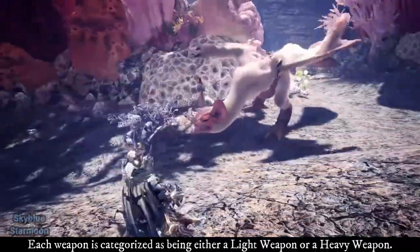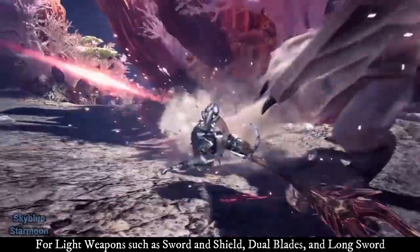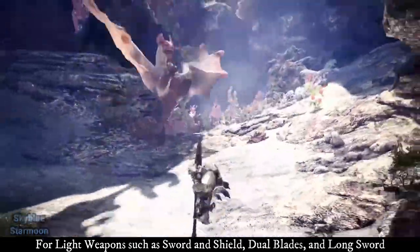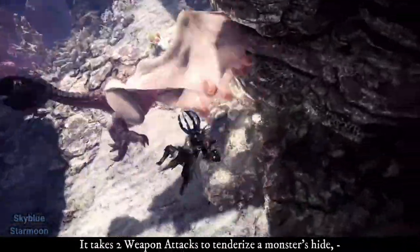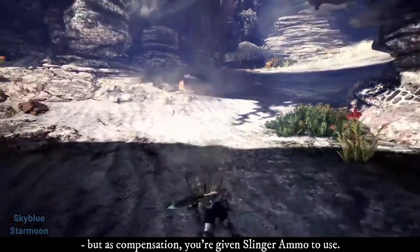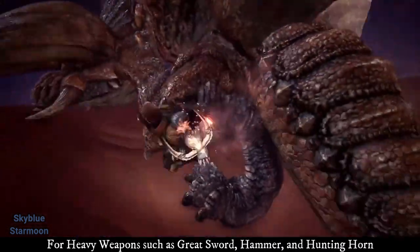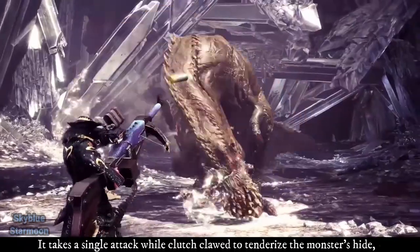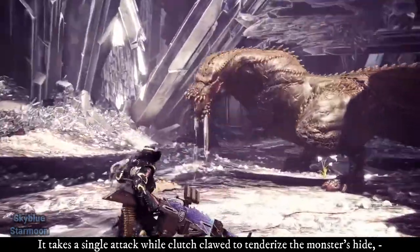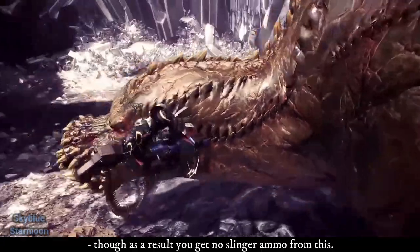Each weapon is categorized as either being a light weapon or a heavy weapon. For light weapons such as Sword and Shield, Dual Blades, and Long Sword, it takes two weapon attacks to tenderize a monster's hide, but as compensation you're given Slinger ammo to use. For heavy weapons such as Great Sword, Hammer, and Hunting Horn, it takes a single attack while clutch clawed to tenderize the monster's hide, though as a result you get no Slinger ammo from this.